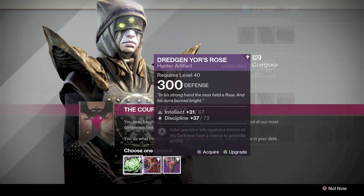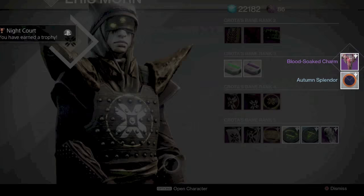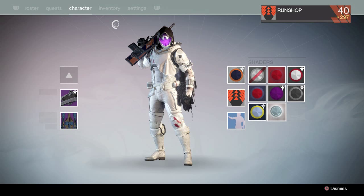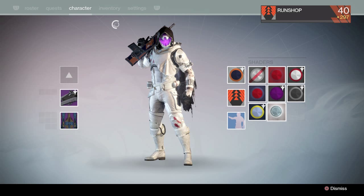She's also going to hook you up with a shader that looks ass ugly. You look at this Autumn Splendor — it's like a Denver Broncos mixed with Luke Skywalker's jumpsuit from Star Wars' little pilot suit. This shader blows. But anyway, have a good one, guys. See ya.